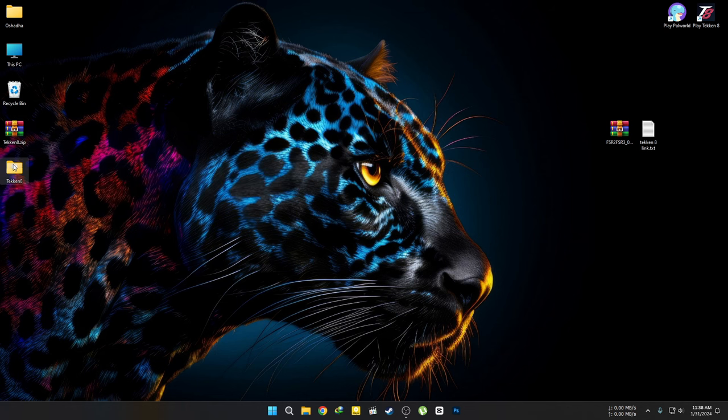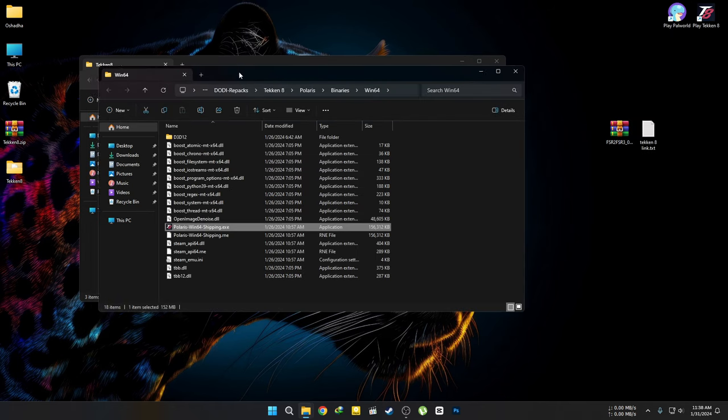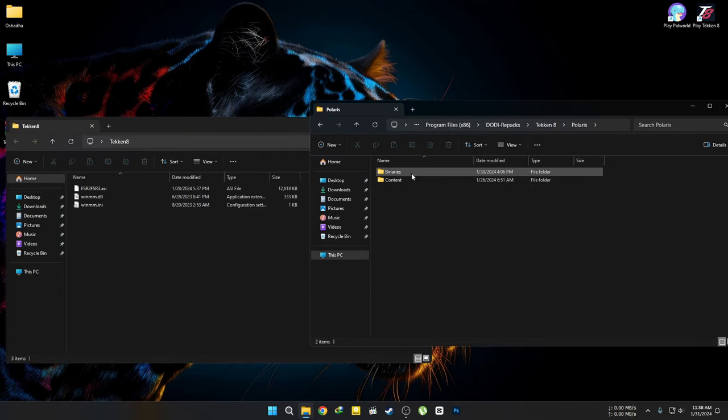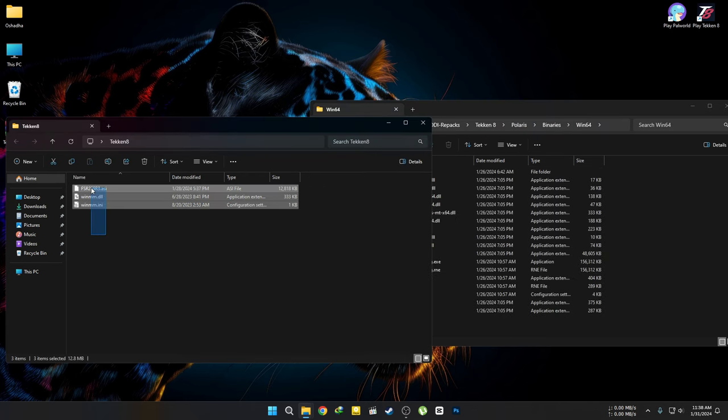Extract it or open it. Go to the Tekken 8 install directory. I'm using a cracked version of the game, so your game file location may be different from mine.